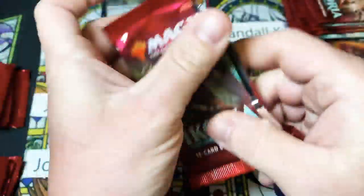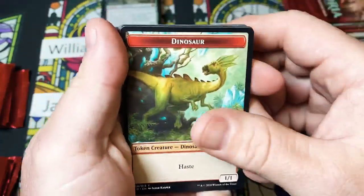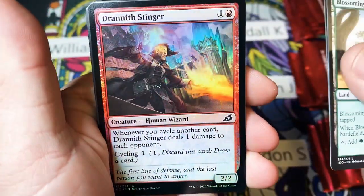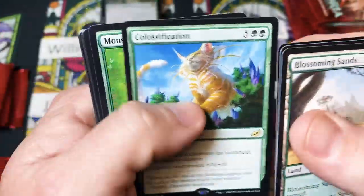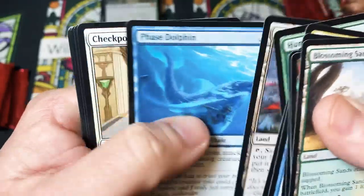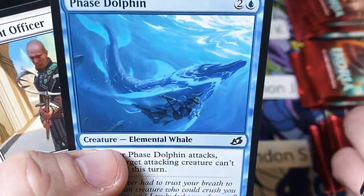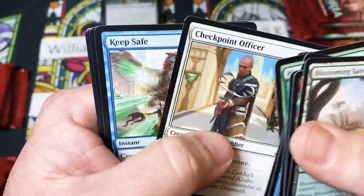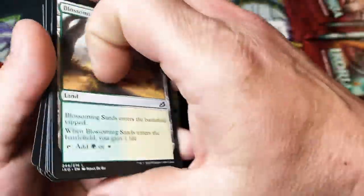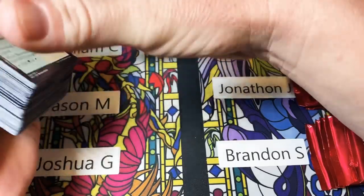Last pack here for William. Dinosaur, dinosaur, blaspheming plants, a foil stinger with a classification, and just a random dolphin. All right William, there you go. Moving on to Jason here.